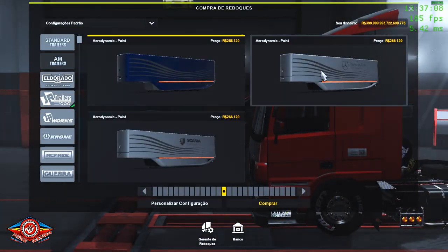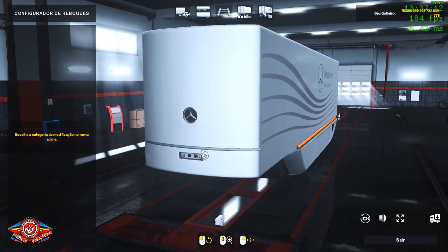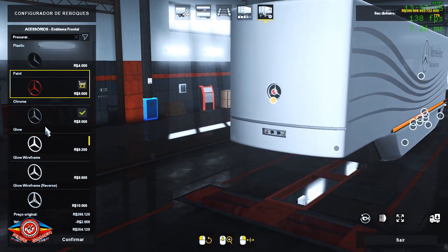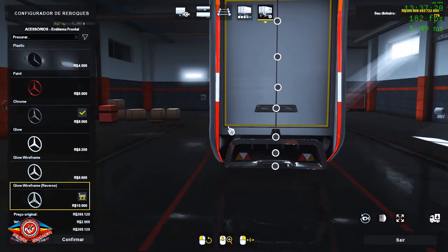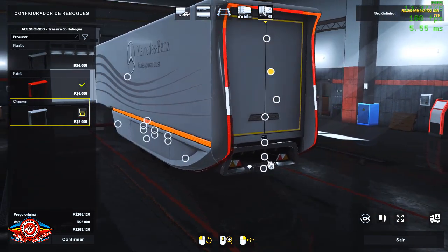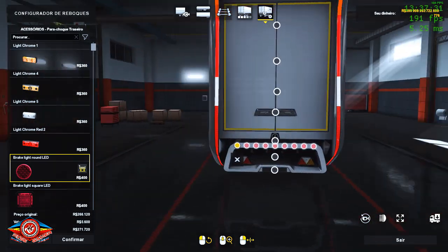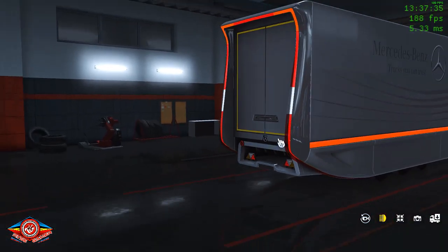Quando você volta, ele vai ter a opção da Mercedes — fica top porque tem a logomarca. Você pode escolher as cores que quer colocar, bem da hora. Tanto na parte de trás também tem como mudar. Essa parte também altera as cores. Tem como colocar as luzinhas, pra critério de vocês, galera que gosta.